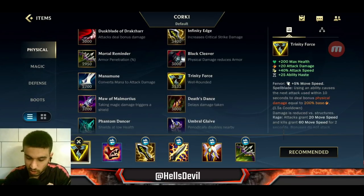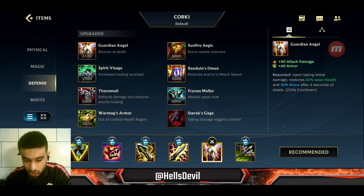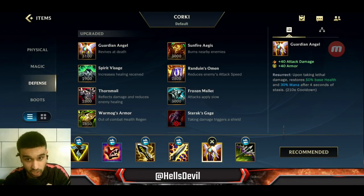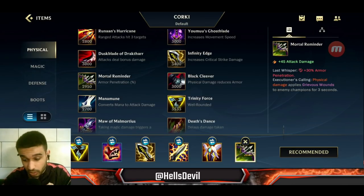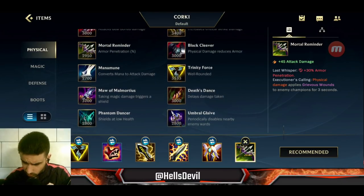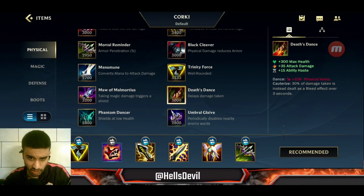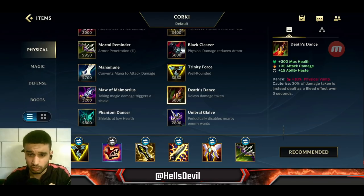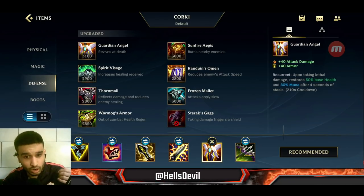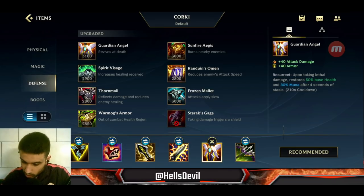When you finish those three items it becomes situational. Guardian Angel is great if the enemies have a lot of attack damage and you feel like you need that safety. Mortal Reminder is great for armor penetration. You can even go for Deathdance, but I don't really recommend it — it's good against burst damage, but you could rather go for Guardian Angel.